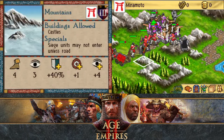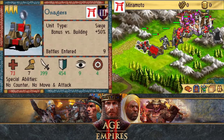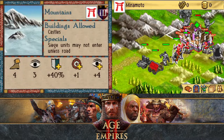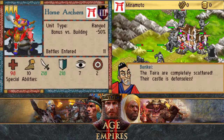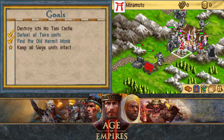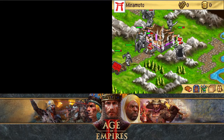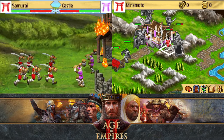Wait, why am I attacking a melee unit first? I have crossbows! I need to remember I have crossbows — they're effective units. And the Taira are completely defenseless; their castle is completely defenseless.